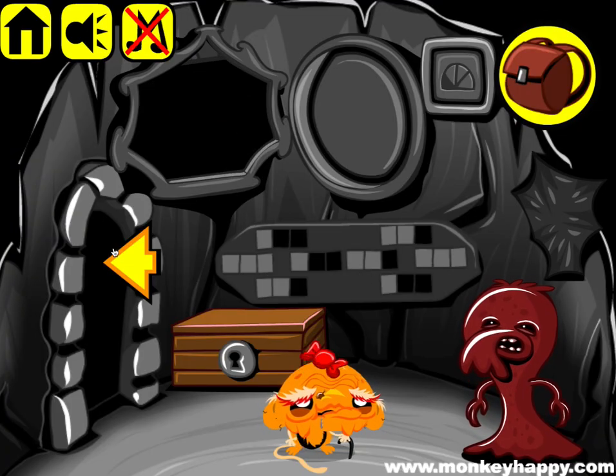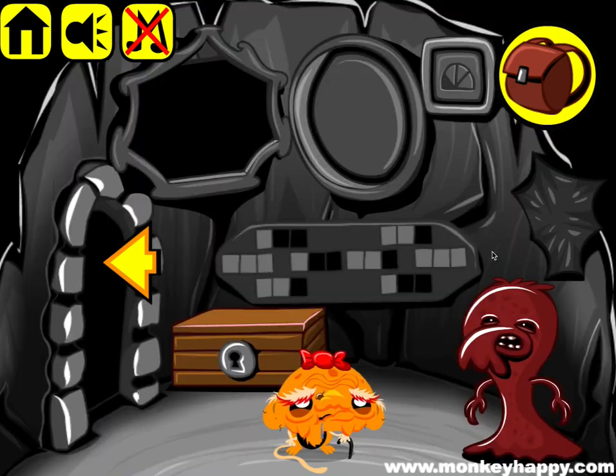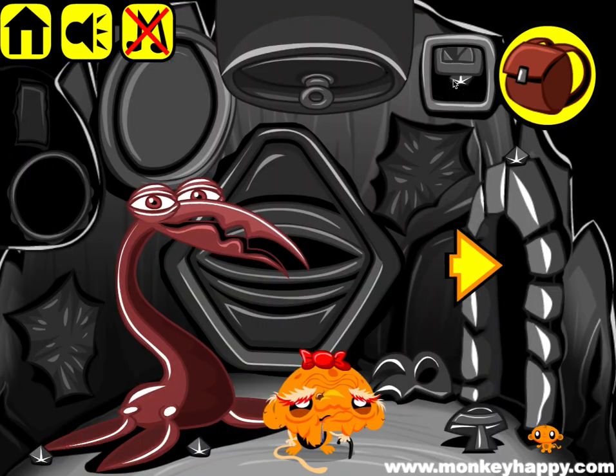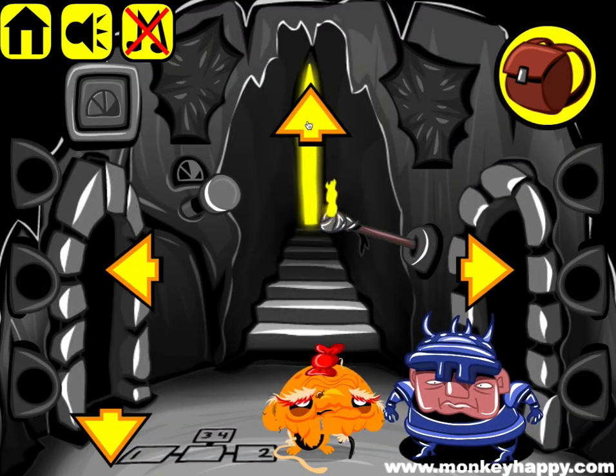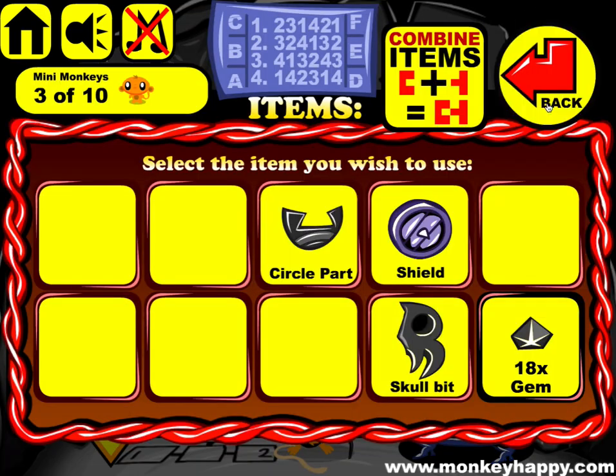Now we've got a knob that we can stick in here. As you can see, that highlights the first one, so that's the one we open. Then we highlight the second one which is here, then we highlight the third one which is here, and then the fourth one which is here. Okay, that opens up that.